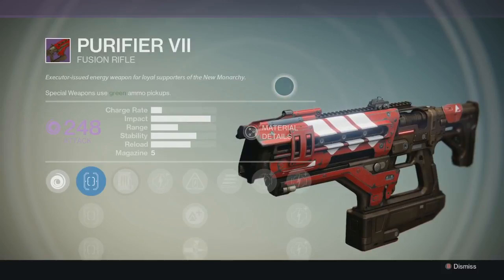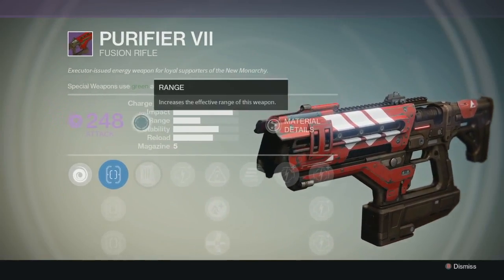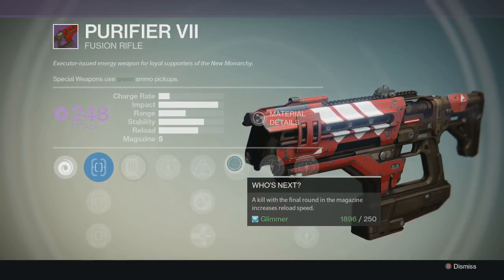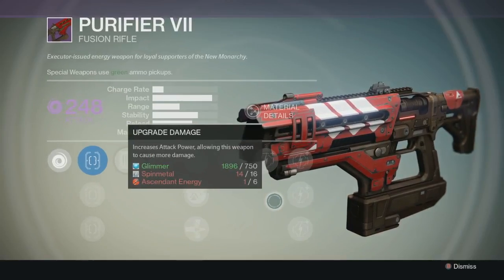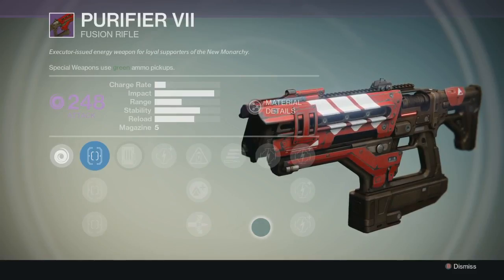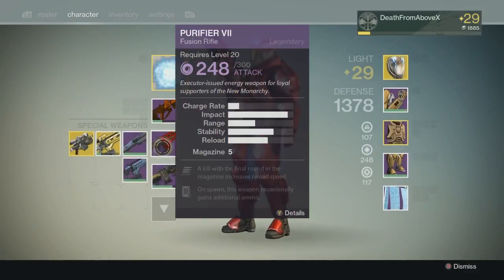Purifier 7, this is the Legendary First Look. There will be two more videos for this gun. Once I get it maxed out, there will be a maxed video showing all the perks when it's fully leveled up — the attack rating should go to 300. There will also be a crucible performance video since this is a special weapon. I've seen some people say this is the reason they didn't buy the Plan C, but I have the Plan C so I can do a head-to-head comparison later.